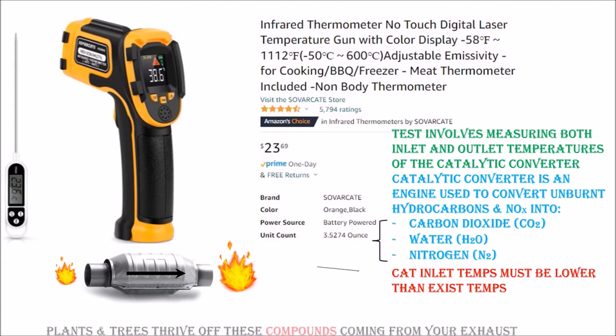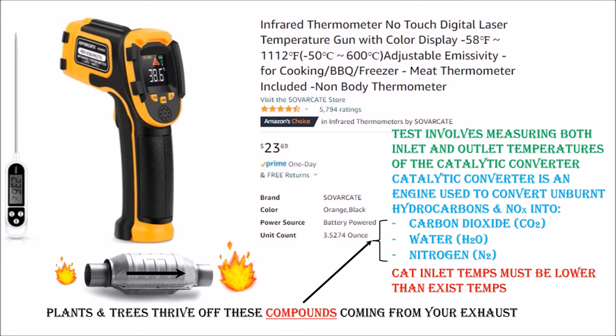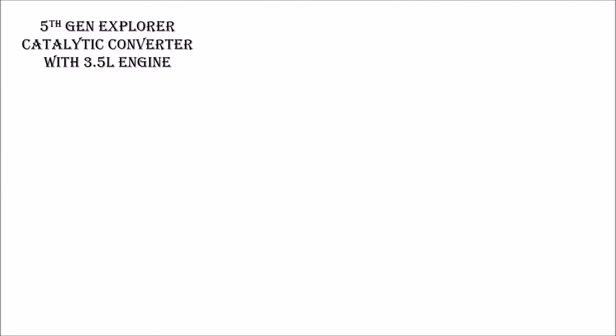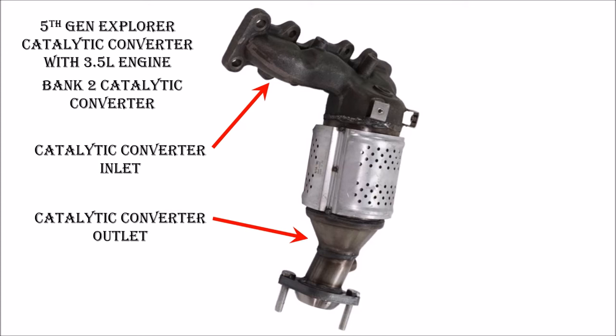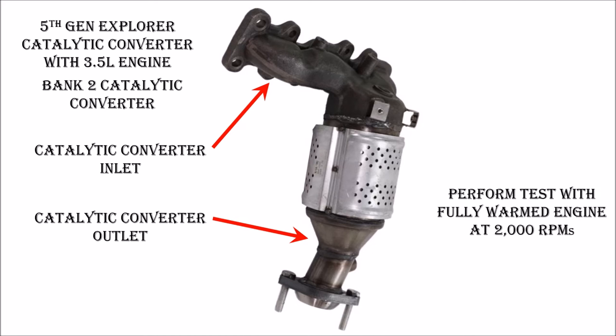Just in case you didn't know it, plants and trees thrive off of these compounds coming from your exhaust. I'll use an image of the catalytic converter from a fifth generation Ford Explorer with a 3.5 engine to demonstrate the test. This image shows the orientation of the catalytic converter located between the engine and the radiator. I'll point the infrared device at the exhaust manifold to measure the temperature entering the catalytic converter and compare it to the temperature of the exhaust coming out after fully warming the engine and holding at 2,000 RPMs.